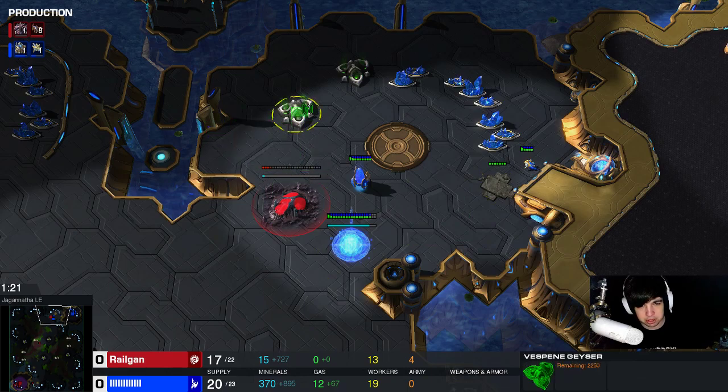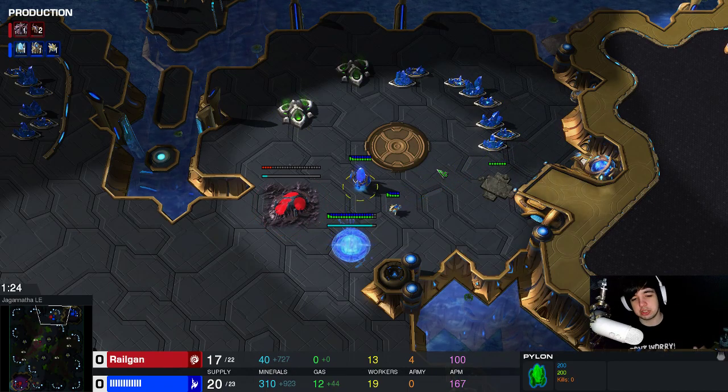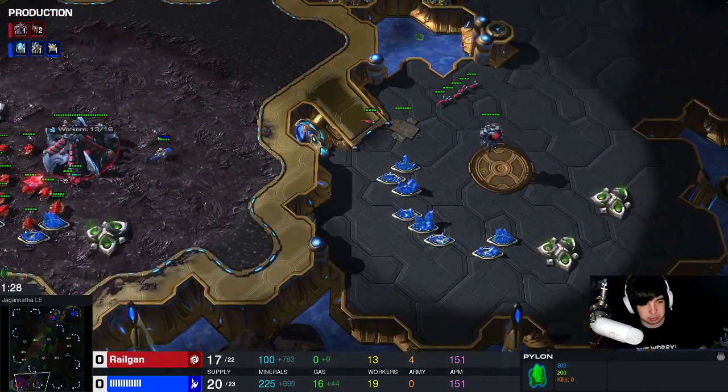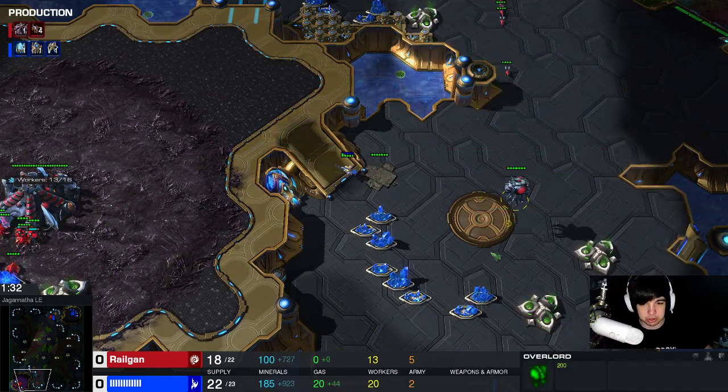I actually had more success by throwing down the hatchery immediately and trying to block the wall off. If I cannot block the wall off, I can also put the hatchery here — it kind of depends on the map. For example, I cannot put it here because the gas geyser blocks it, or I can put it here to delay him from expanding. There are a lot of options; we have to kind of go with the flow. This game, this replay, I'm showing you guys this option where I put it in the wall off.